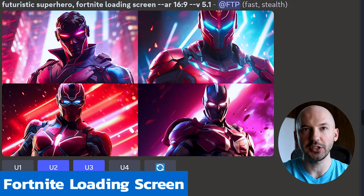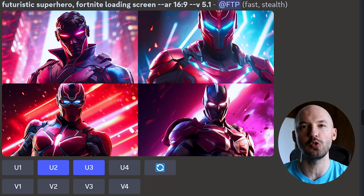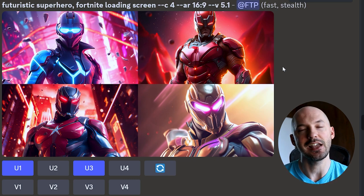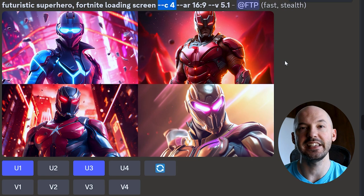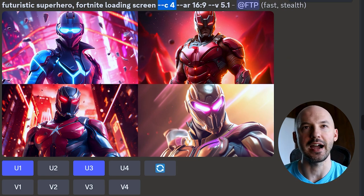The first style I think you should try — and I think this is so underrated, I've never seen anyone use it before — is Fortnite loading screen. Look how good these are. They're absolutely stunning, 5.1 nails it so well. I really recommend you use a little bit of chaos in your prompt. Here it is at C4. I like number one a lot, and number three — that background is insane.